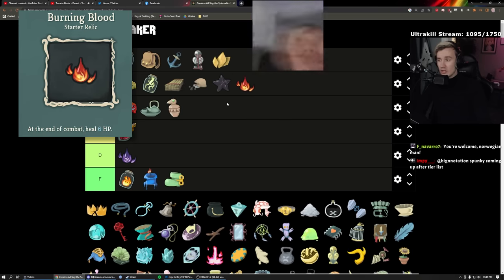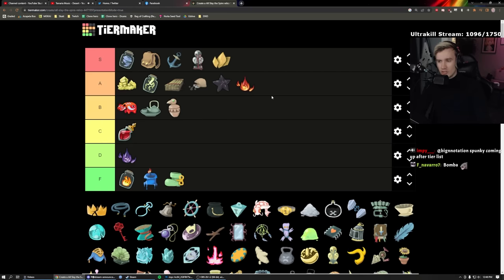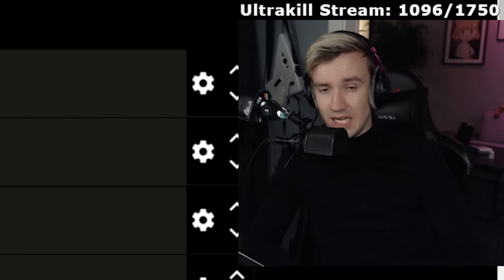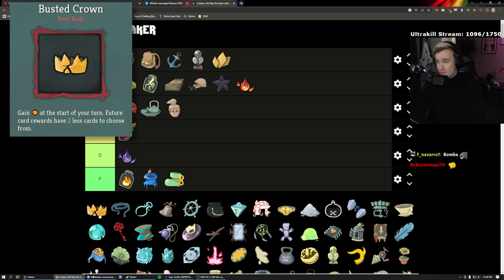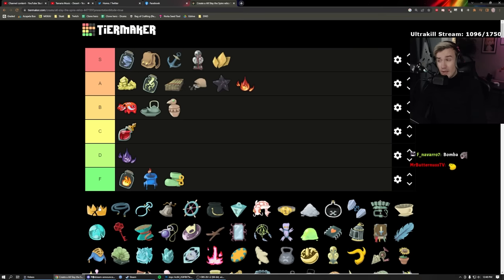Burning Blood: A. The class starting relics are generally A by default — they're really good. This heals six after every fight, very good sustain. It's like casting Self Repair every fight for free. Cracked Crown: it really depends. Having no card choices is generally bad if your deck isn't developed. It's free energy, but it ruins your run if taken too early. Only really viable at the end of Act Two. I'll give it C — sometimes good, usually not.